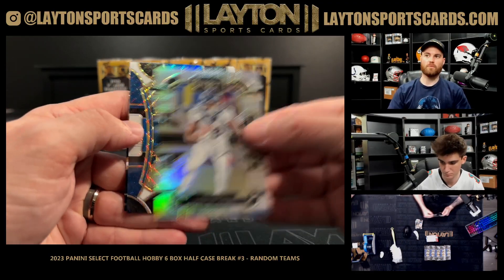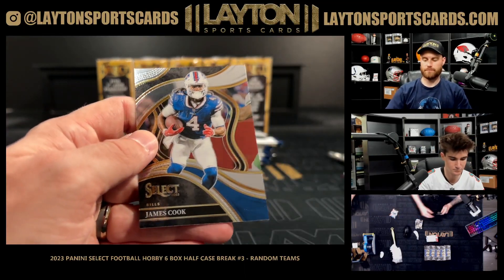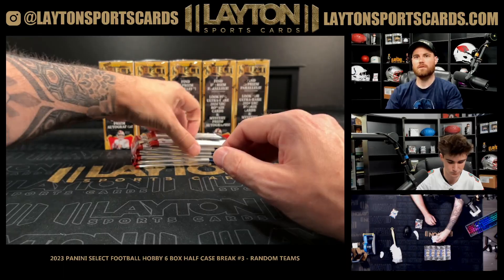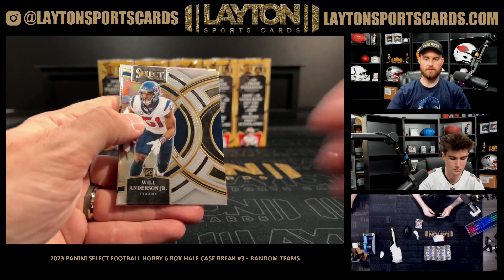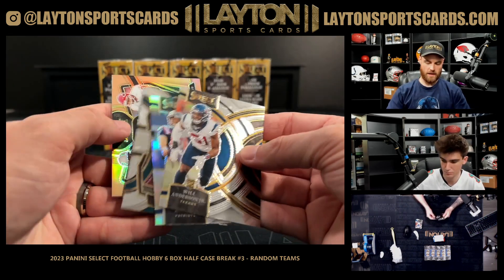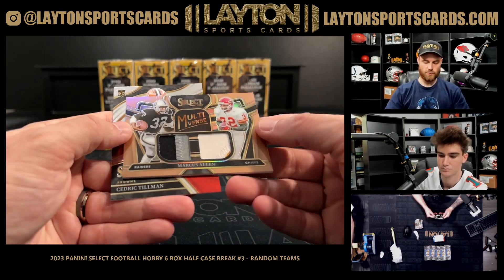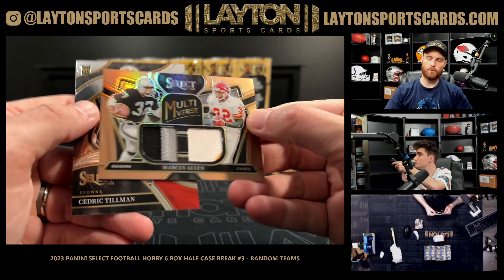Silver rookie McLaughlin Broncos, a tricolor golf Lions out of 149. Silver Ryland — Raiders Chiefs dual patch Marcus Allen, numbered to 49.